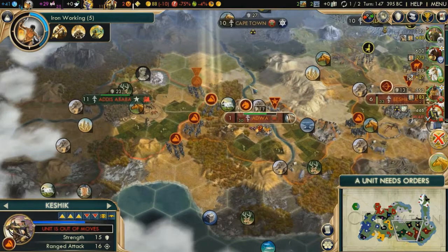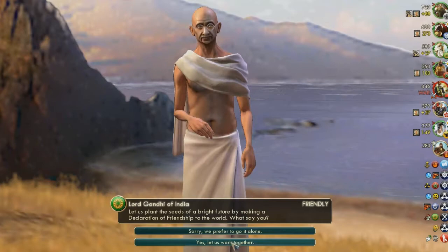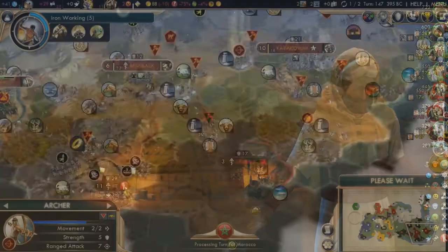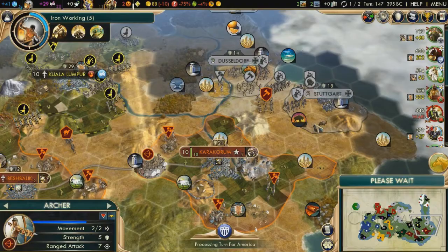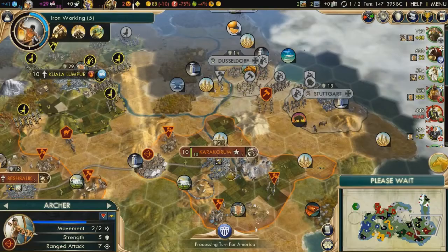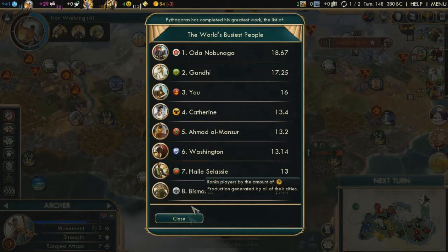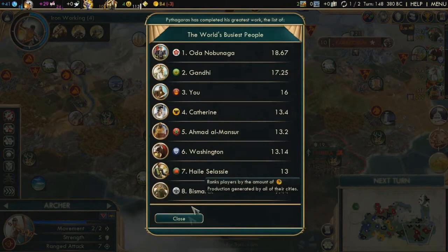For the rest of the game, you will mostly just build Keshiks all the time — never stop building them. You can build a circus, a coliseum, or a market if you want, but focus on Keshiks. Usually when you end the game you have about 15 Keshiks, so spamming them is very important. They are very powerful because you can move and shoot at the same time.